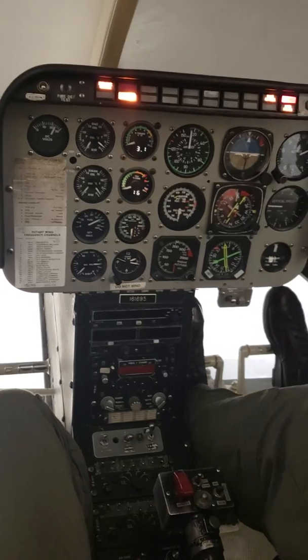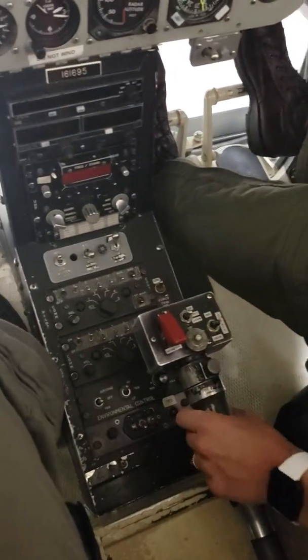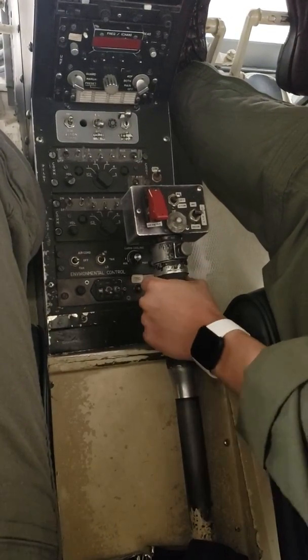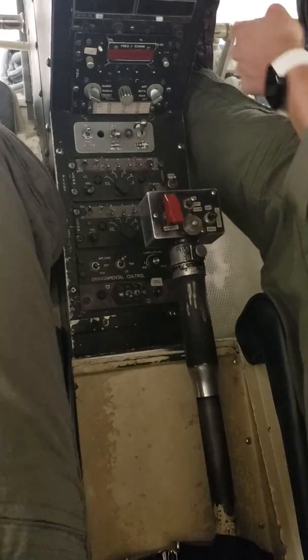Start checklist. Force trim — on. You're going to go all the way up, bring it back, make sure it hits the idle gate, and then close it. Fuel valve — on.